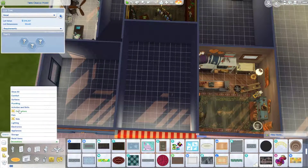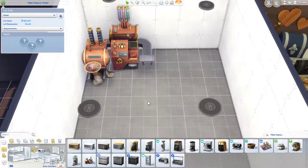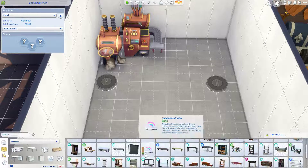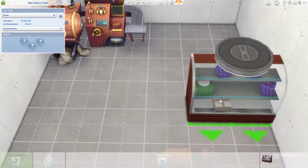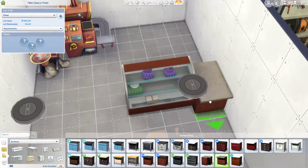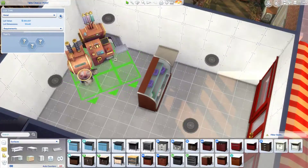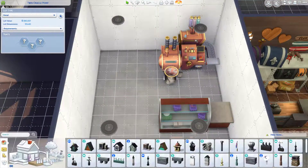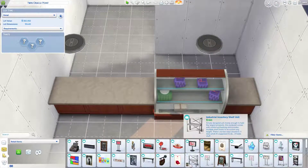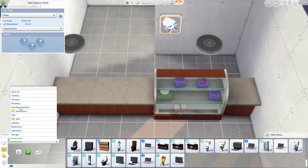Hello everybody and welcome to another Sims 4 build for my little town. Today I am doing the cupcake shop slash cafe — it's mostly a cafe, not really a cupcake shop. I did create a little basement for the cupcake thing. I had a lot of trouble figuring out the layout because it was such a small shop, but it turned out to be this bohemian, hipstery sort of thing.